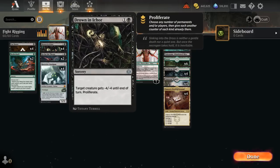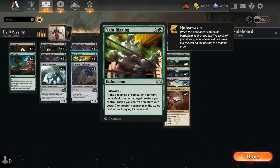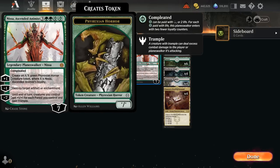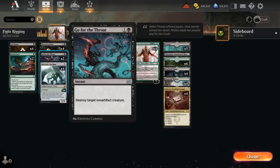We've got some cheap removal spells: four copies of Drown in Ichor. It is a sorcery, which is the main downside over Go for the Throat, but it can give a creature -4/-4 which gets around indestructible — appearing on some of the new Phyrexians. We can also proliferate, which is quite nice alongside Archfiend as we can add an extra oil counter for an extra turn, or proliferate a +1 counter from Fight Rigging, or even a loyalty counter from Nissa to reach the ultimate a turn sooner.